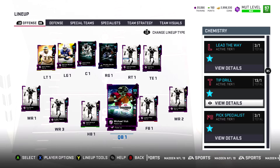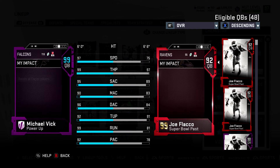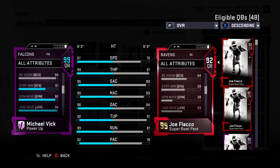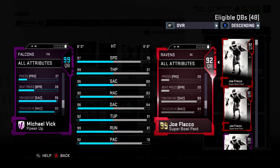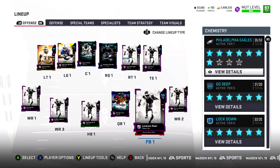Here is the offense, starting with the centerpiece of the squad — Michael Vick. This is one of the best Vick cards you'll see right now: 97 speed, 99 throw power, 96 deep throw accuracy. He's a monster — 98 agility, 99 acceleration, running back stats. 90 jumping, 90 elusiveness, 94 ball carry vision, 92 spin, 96 juke, 91 break tackle, 99 break sack. Vick cards are always insane. We also got Lorenzo Neal with Lead the Way — all my fullbacks are blockers.